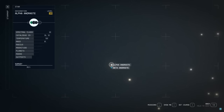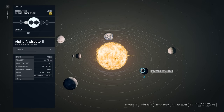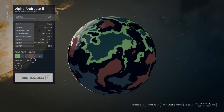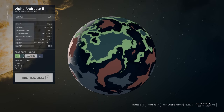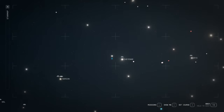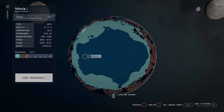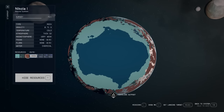Next we're going up to the top left to Alpha Andrasti. Go to Alpha Andrasti 2. This has Helium-3, aluminium, chlorine, iron, beryllium, and tantalum. Now we're going on the top right to Nicola — go to Nicola 1. It has aluminium, iron, argon, beryllium, alkanes, tantalum, and carbolic acids.